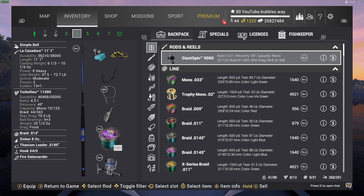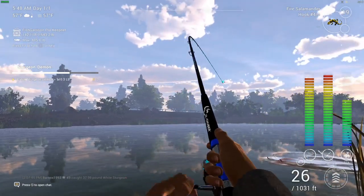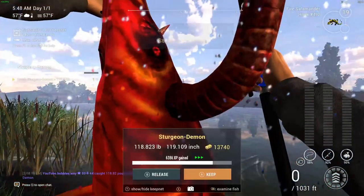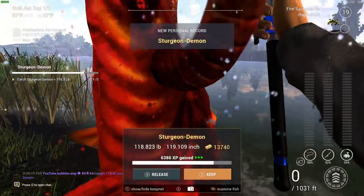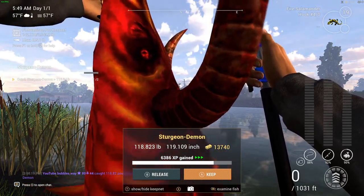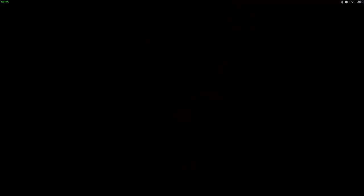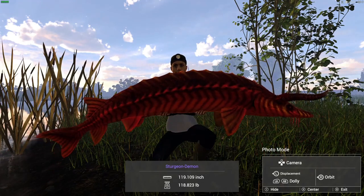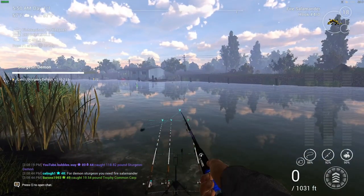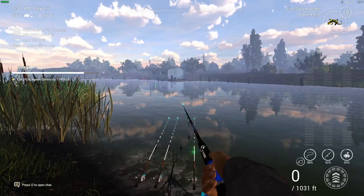I'll bring you guys back when we get that first 110-pound one. I've had this fish on for a minute. You might not even be able to do it with a Heavy Chaser — that one took insanely long. And there you go — there's our first one, a 118-pound Sturgeon Demon. That's pretty good: 6,380 XP and 13,000 cash. What a monster! That was on the Cazador rod, which was not easy to reel in.